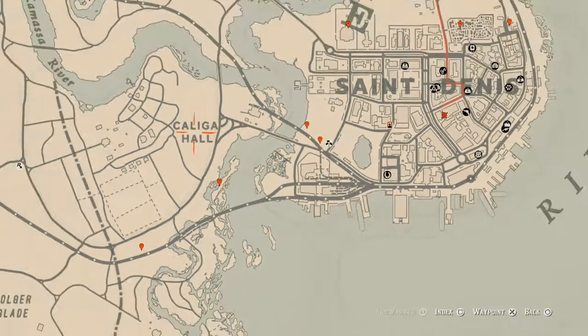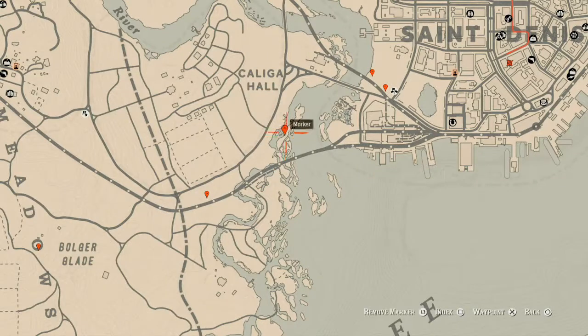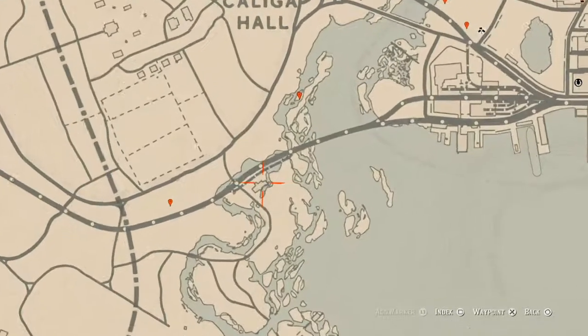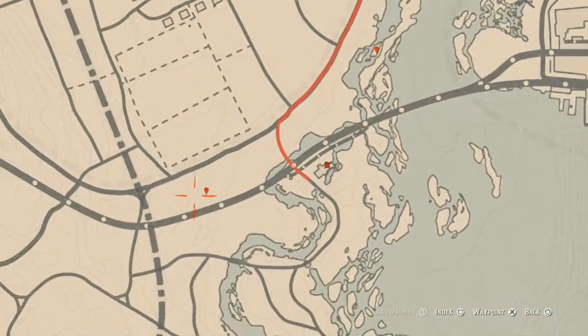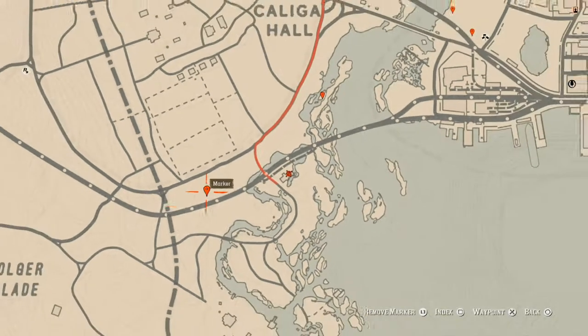Over here a Cardinal Flower spawns, which helps me confirm the wildflower cycle for the day. Moving on — inside this building, right at the edge of an overturned barrel, you will find a Cognac bottle. There's also a random arrowhead right here at the base of this large tree; come over with your metal detector to get it.